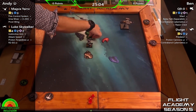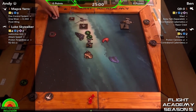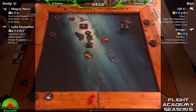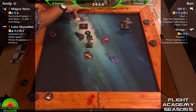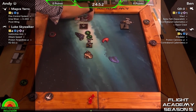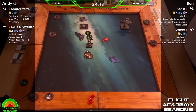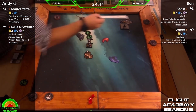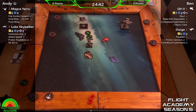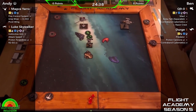Ben didn't try to go the long way around that obstacle, but is going to put Andy into a nice pincer position. Andy there with Ben's ships. If you were to join Flight Academy, what medium-based ship would be the one you would be most likely to go for?